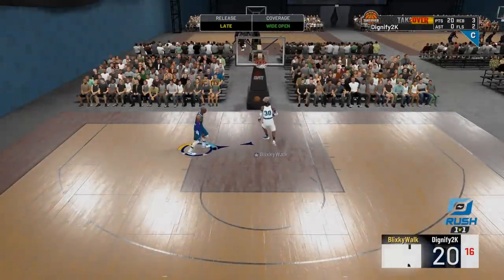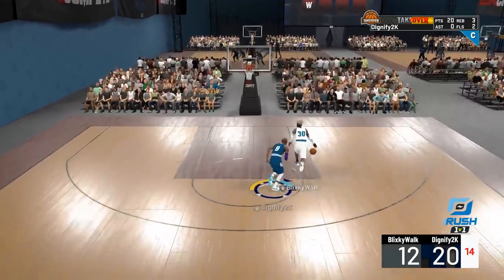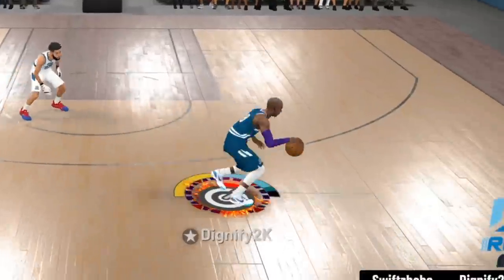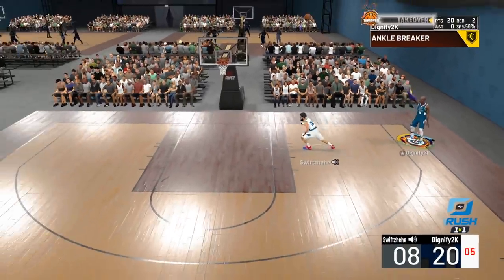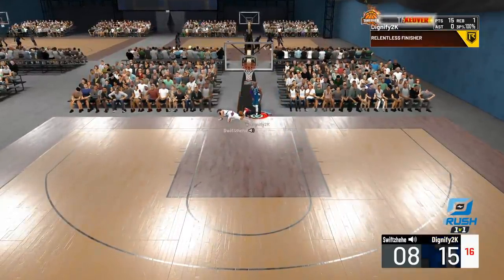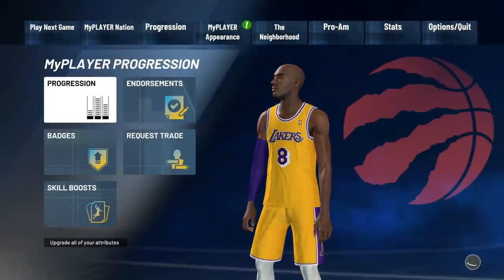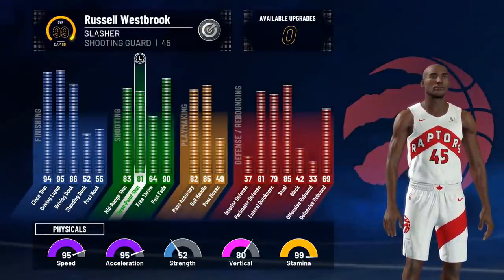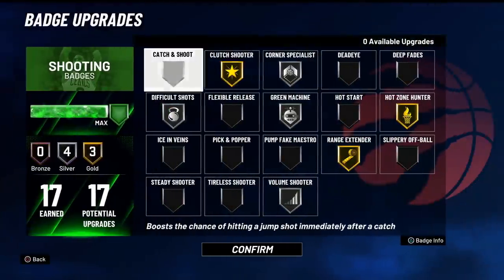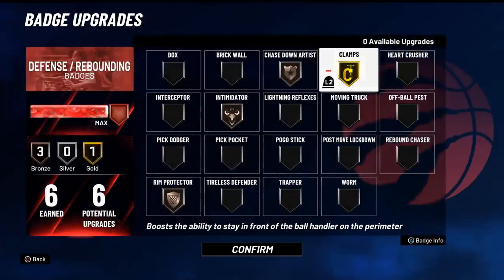For the next one we had to bring out the Kobe Bryant build. This is actually the first build that I made. I'm going to show you guys the stats: 86 driving dunk, you guys know the three-pointer's there, speed boosting, pretty decent defense, and really good speed. Show you guys the badges real quickly — I know people are going to ask after they see gameplay. For the 1v1 court the only thing that's kind of bad about this build is we only have six defensive badges, so this could be a liability.